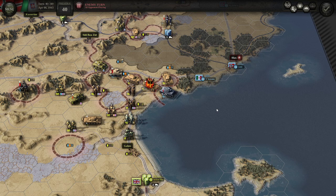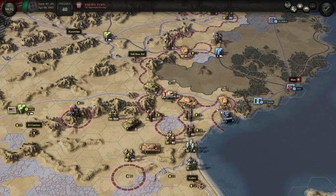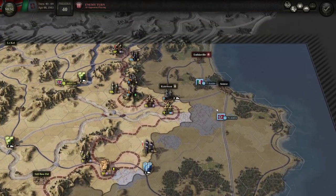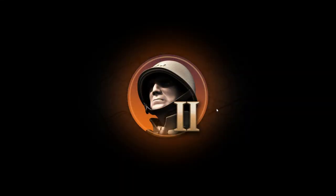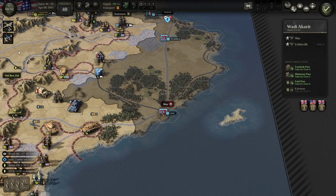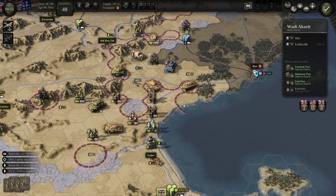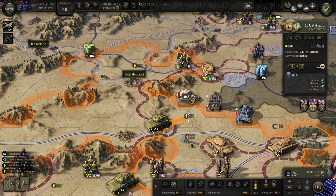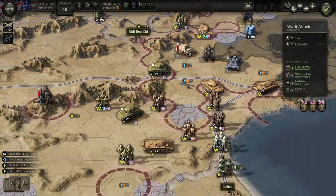He got the overrun though. German armor is pretty scary — he got away. That's unfortunate. Let's see if we can find where he went with recon. So we have an infantry unit in Sfax. He just went right here. How should we approach this?